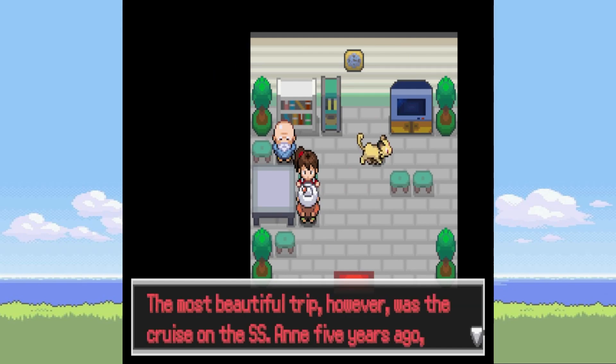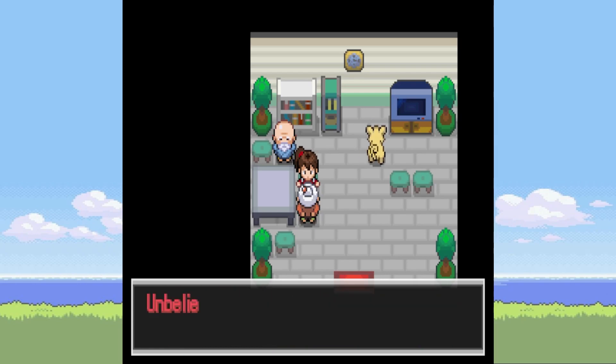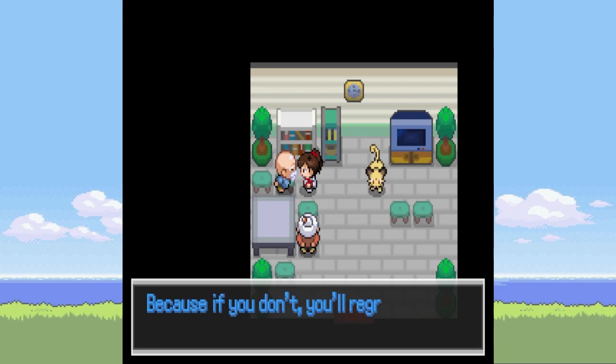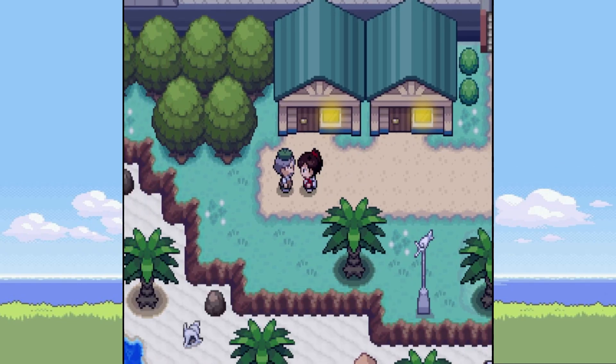'My husband and I used to travel a lot. The most beautiful trip was the cruise on the SS Anne five years ago, which left from Vermilion City in Kanto. You could not only relax wonderfully but also watch heated Pokemon battles. When we were on the cruise, the boy with a red hat beat me just before we left using only his Pikachu — unbelievable!' I like how they've linked this to actual canon Pokemon games — that's obviously referring to Red, Blue, and Yellow when you get on the SS Anne, alluding that she's one of the trainers you battle.